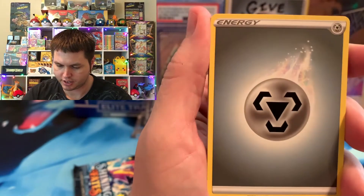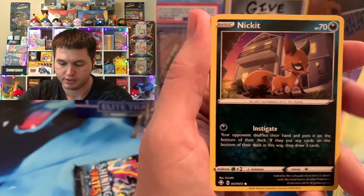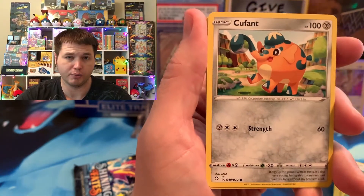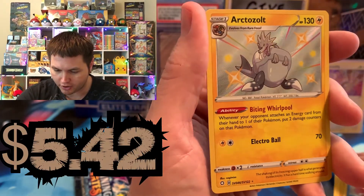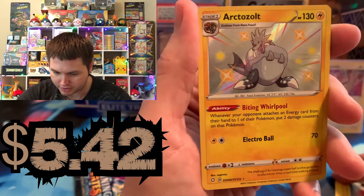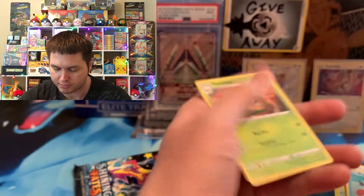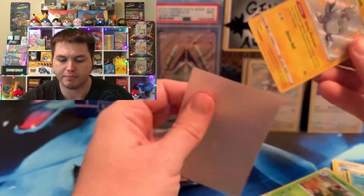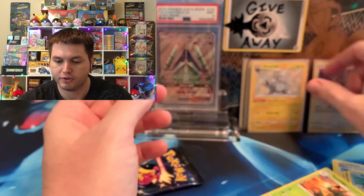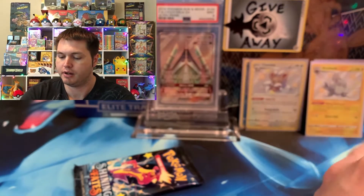I would like to get something out of the regular Shining Fates set as well, besides the Shiny Vault. Another Scholar would not hurt my feelings at all. We got an Eevee, Busel. Oh, we got an Arctazolt — I don't think we have this one yet, I think we got the Dragazolt for sure. And let's see what we got in the back — a Yen Mega. So not doing too bad. Basically every other pack is a Baby Shiny — that's not bad at all.